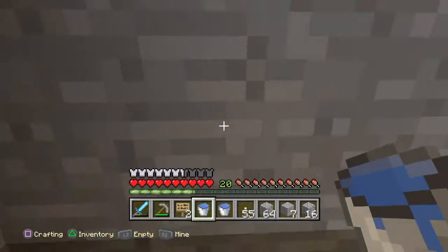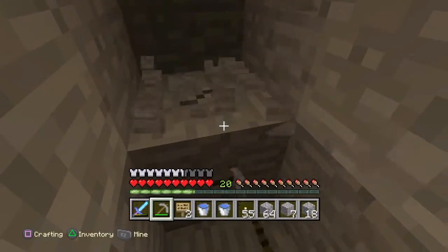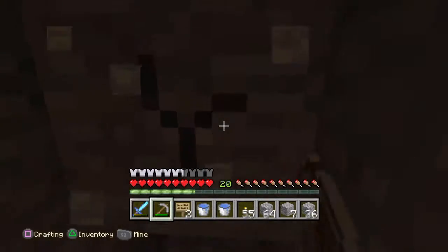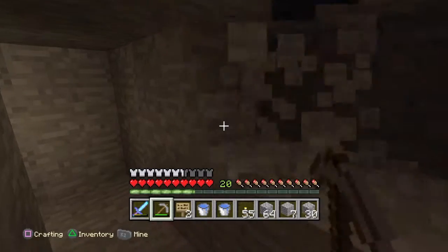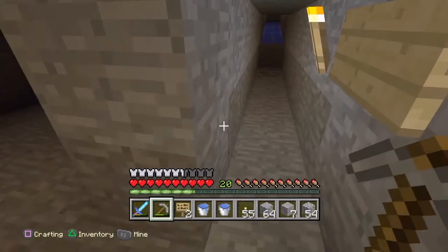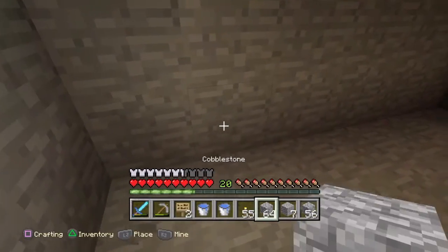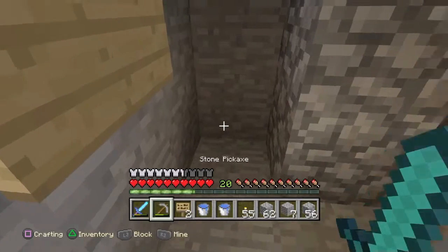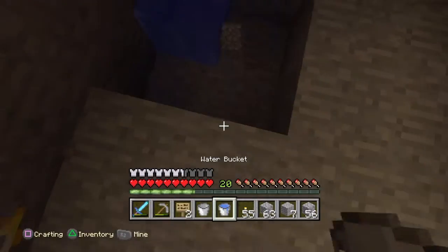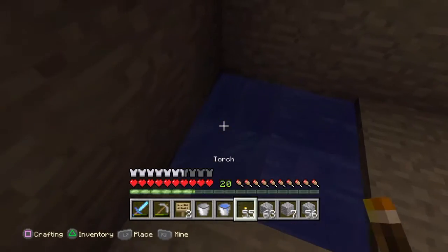Before you do that, go to the other side. Come behind this block and dig out as big as you want it to be, wherever you think it's comfortable. The water's gonna be right there. Now make an infinite water source right over here and then put some diagonal placements like that and pick up more water.